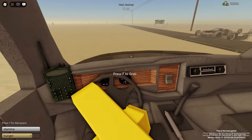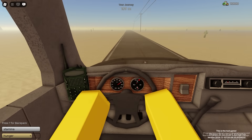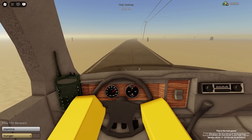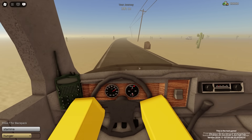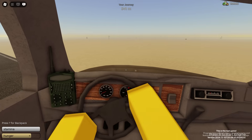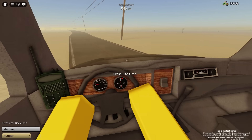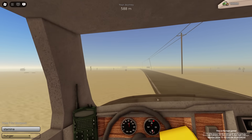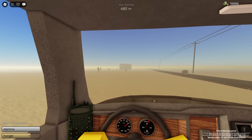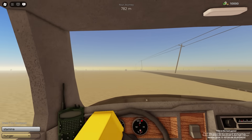Now let's start driving. It looks like it maxes out at around 240. That's pretty good — I didn't really expect it to go any faster since it's a semi truck and not a sports car. A little bit faster would definitely be appreciated, but it's alright. Let's drive down this way. I don't think I have the gravity gun in my backpack since I'm on the test server, but I'll check.